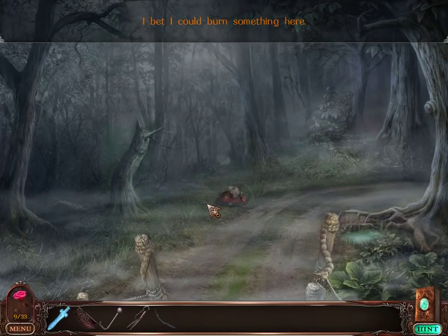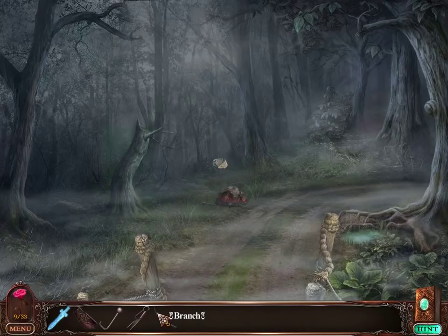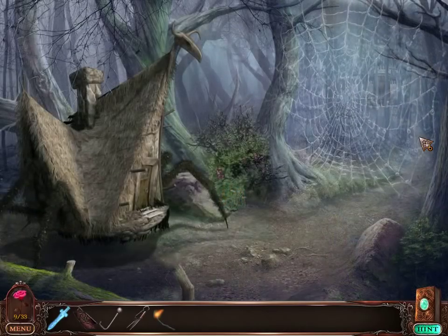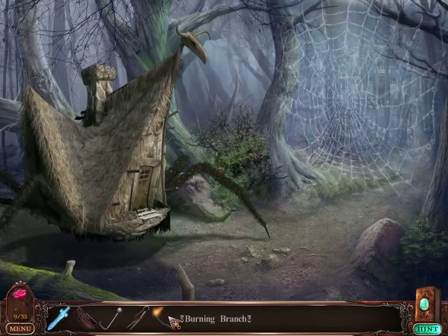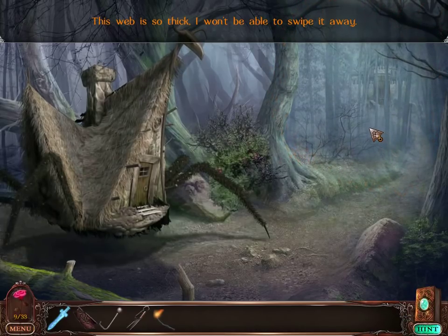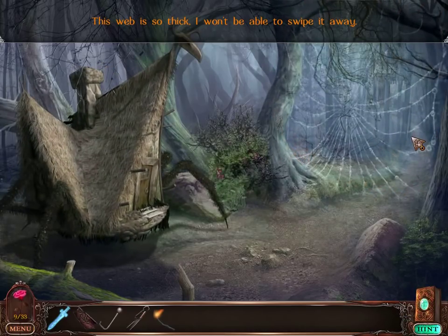I have a branch! I imagine this is the branch that I set on fire. That way I can destroy the spiderweb, right? Spiderwebs are flammable. I mean, I could just run through the spiderweb and break it myself, but then I'd get, like, bloody spider stuff all over my clothes. Eww, yuck, not good.